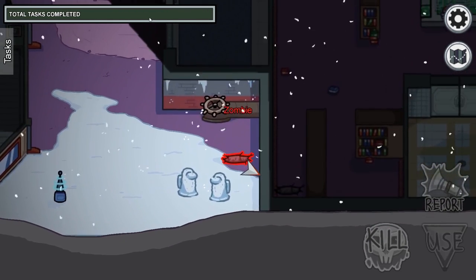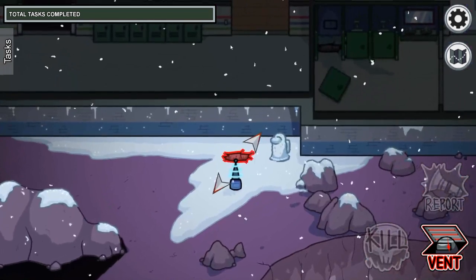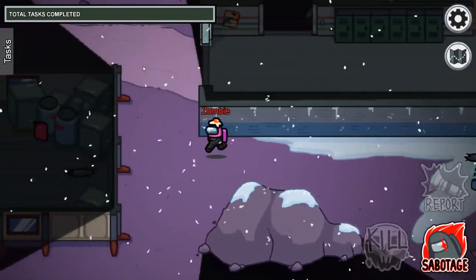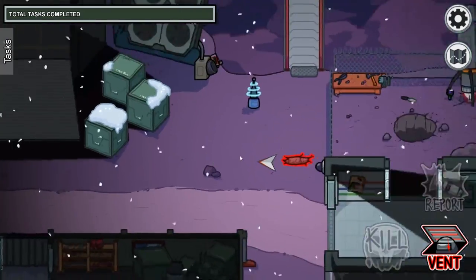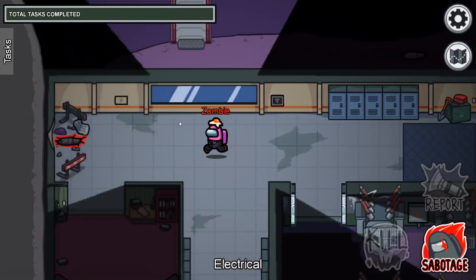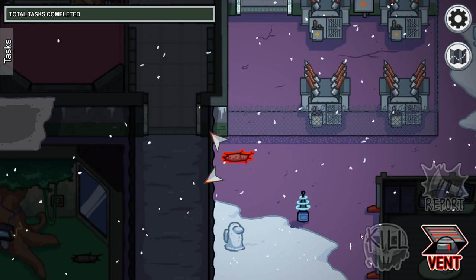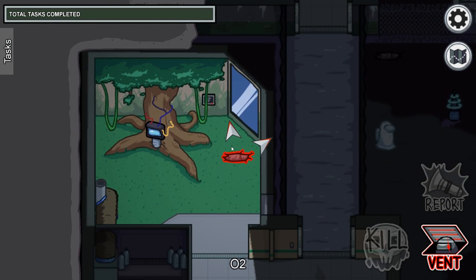So the first vent triangle: you have storage, you have office, and you have right outside of comms and weapons - that's your first triangle. The next one goes from right outside of office - this is the wall of admin, but this is the door of office - that'll bring you into admin, just through the wall, all the way up to outside laboratory by this Tesla coil and the lava reading, and then into the bathroom. The second to last one is right here by each reactor - those vents only go to each other. And the final vent connections are right here by comms, just outside, and electrical and O2, then inside oxygen by the tree.